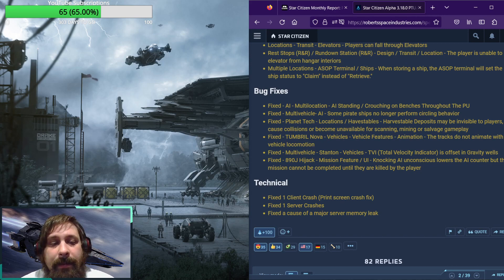Knowing what your actual total speed is, is definitely something that's good to know. And then finally, for the last bug fix, we have for the 890 Jump hijack: knocking AI unconscious lowers the AI counter, but the mission cannot be completed until they are killed by the player. Interesting bug — good to see that's been fixed. For the technical: we had one client crash fixed, which was a print screen crash. A server crash was fixed, as well as a major server memory leak — I'm curious if this is what was causing some of those deadlocks we've been seeing in the PTU. Definitely awesome to see these were addressed.